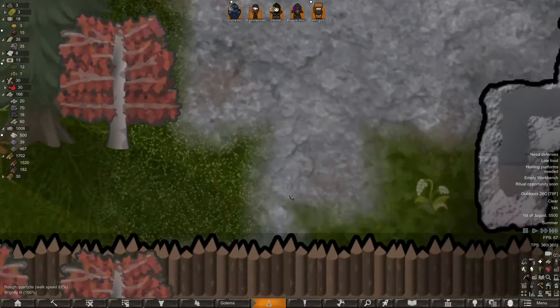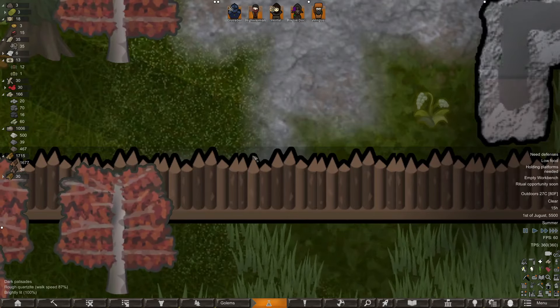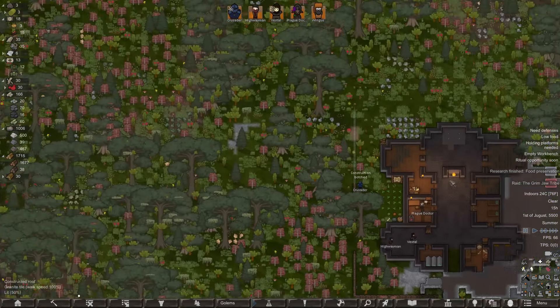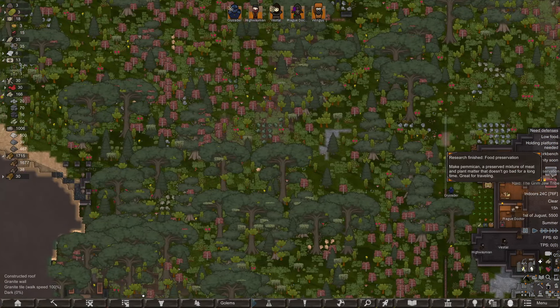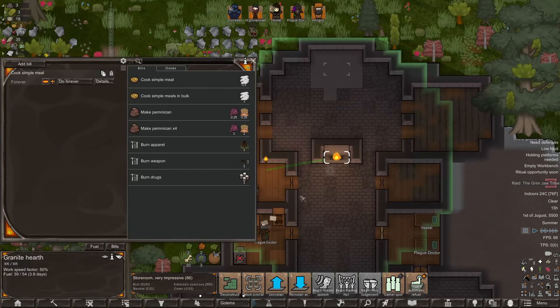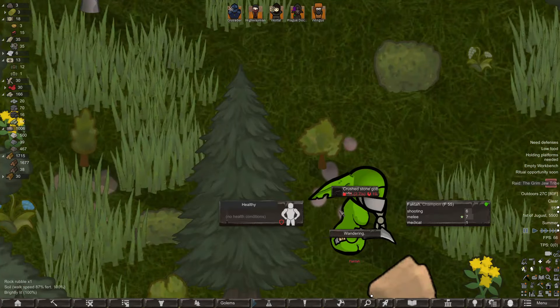I like these, they look nice. Except for the fact that they didn't do full transparency on the block. Oh — food preservation is finally done! Okay, we can finally make pemmican, great for traveling. Let's make pemmican forever. Don't turn everything into simple meals — do simple meals until we have like 10, then make the rest into pemmican.